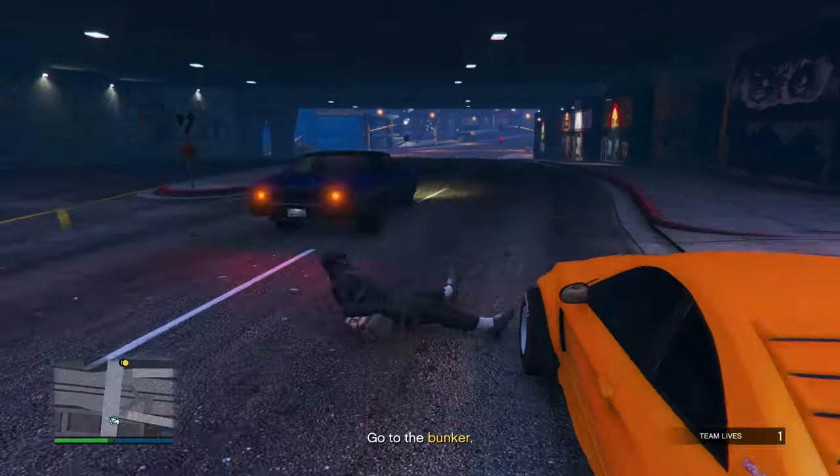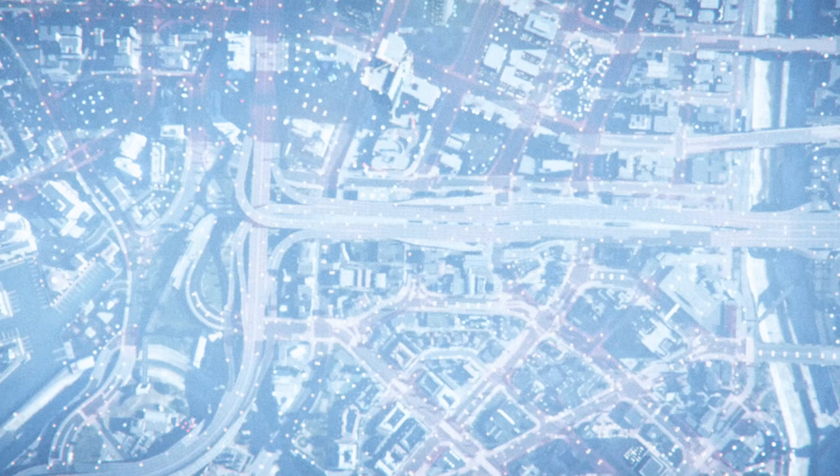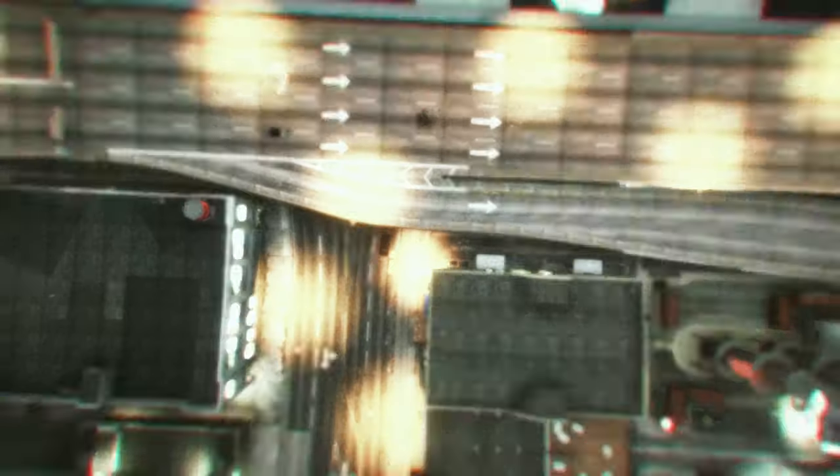Open up your Xbox or PlayStation home screen and leave it up for two minutes. You should get kicked. Once you've done that, wait on the alert for 10 seconds, then accept it, and you should spawn into a GTA Online session.